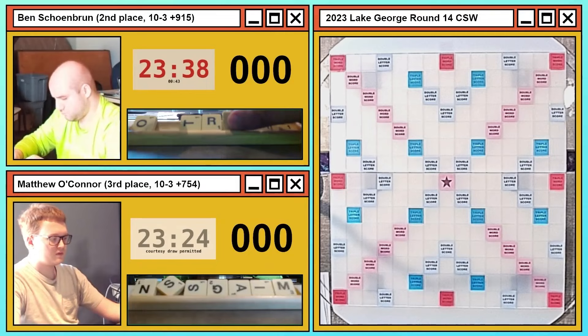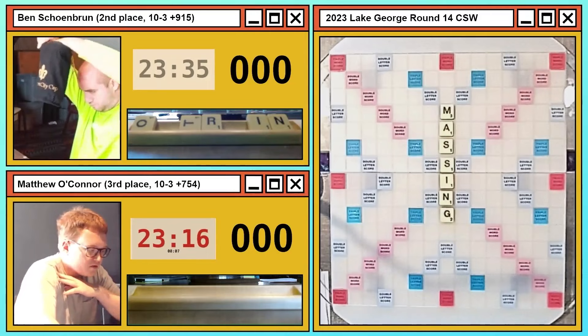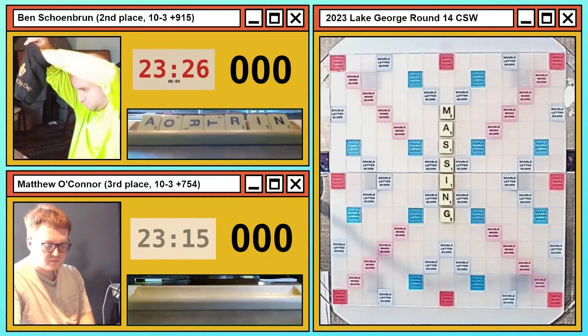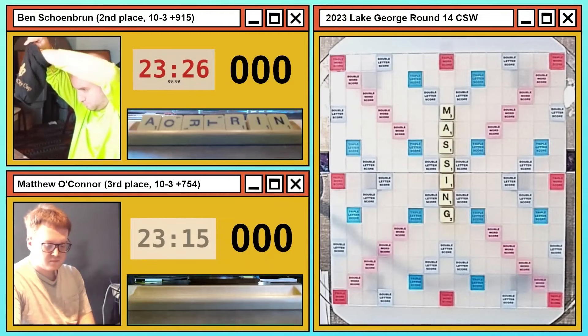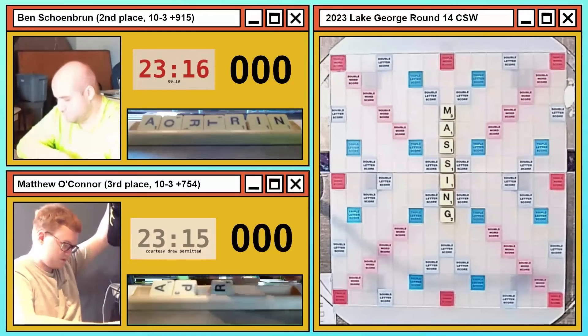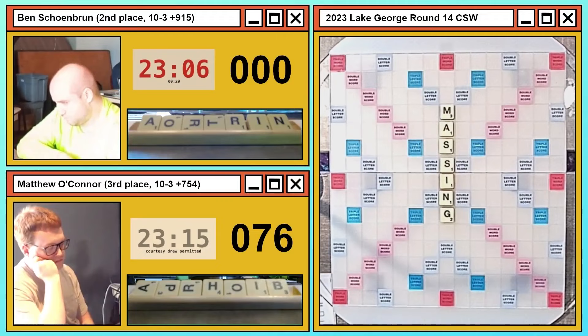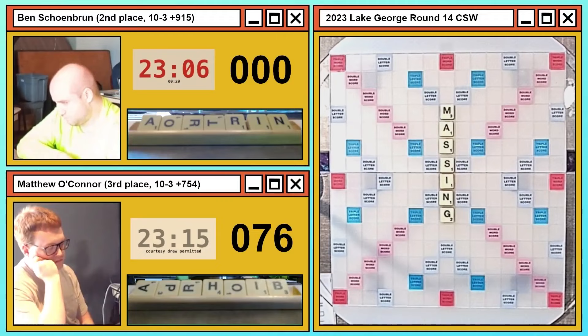Matthew spent over a minute and a half before exchanging, and if you know Matthew O'Connor, the book is that he is a very fast player — so what made him spend so much time? Ben exchanges again, which I think makes sense given the context. Then Matthew did pick up his seven — MASSING is going to come down, and Matthew jumps out to a lead after three turns of nothing. A big score for Matthew O'Connor.